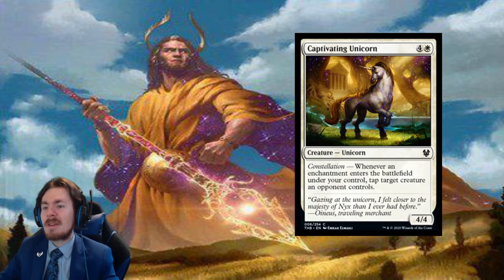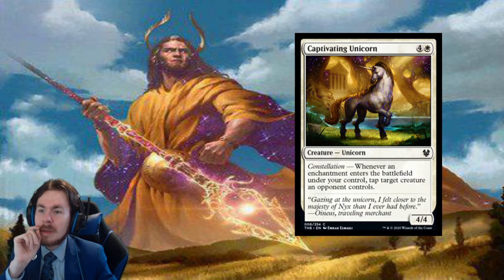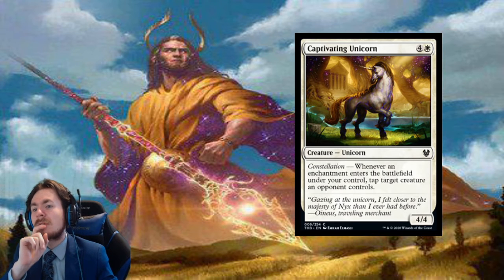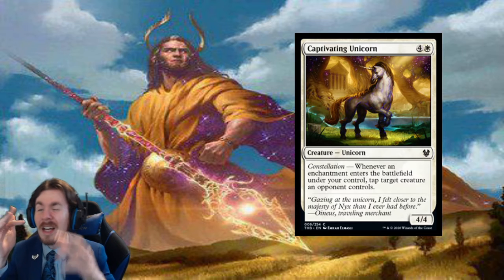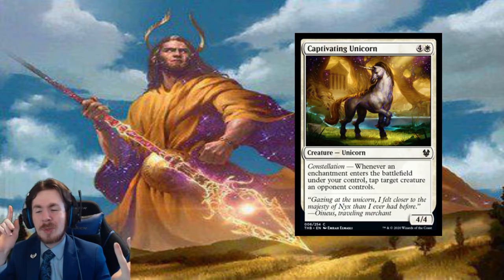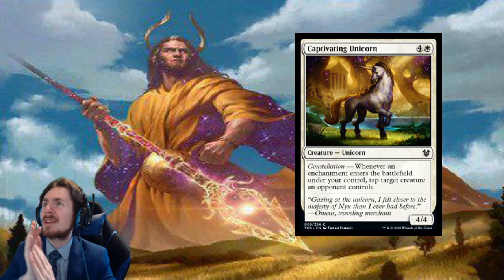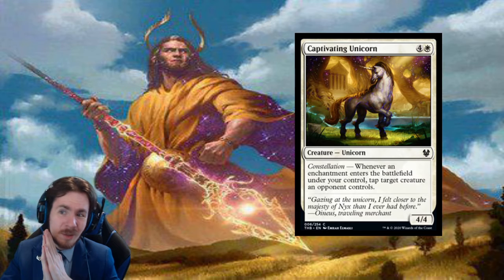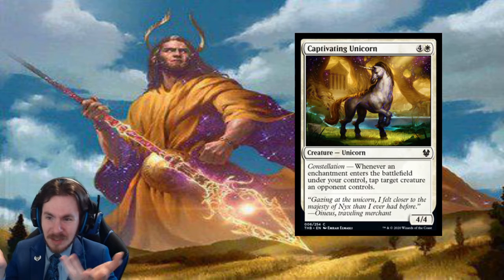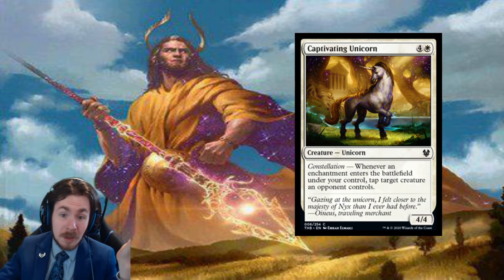Captivating Unicorn: 5-mana 4/4. Not good at all. The constellation ability — whenever an enchantment enters the battlefield under your control, tap target creature an opponent controls. I'm not really a huge fan of that. It's trying to do some sort of Gadwick-style effect. Just know there are better options. In limited, you can try to run it, but it's a little slow — 5-mana 4/4 that might tap things. It's not really going to get a whole lot done. In standard and constructed, it shouldn't see any play at all.